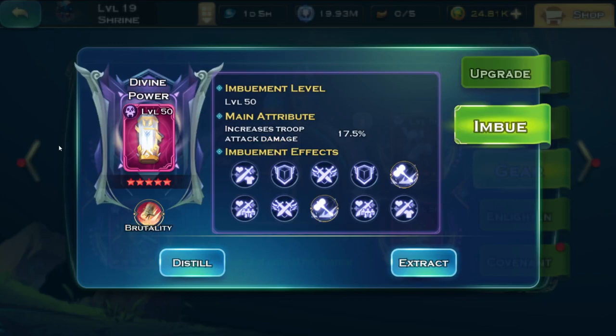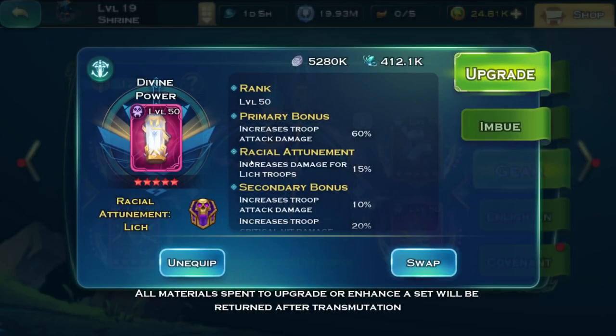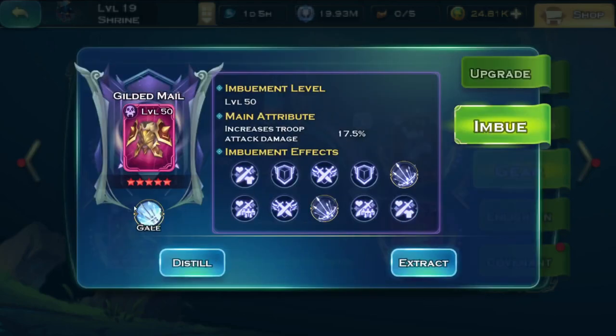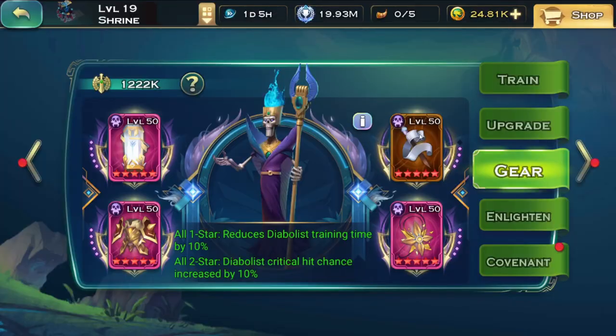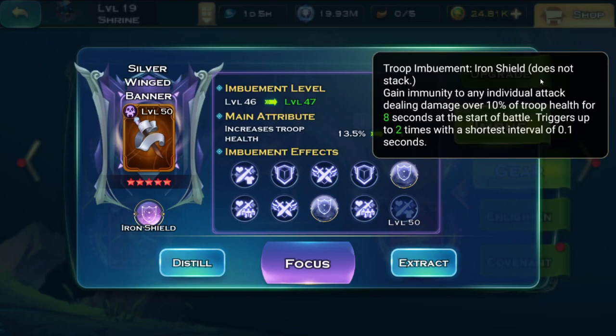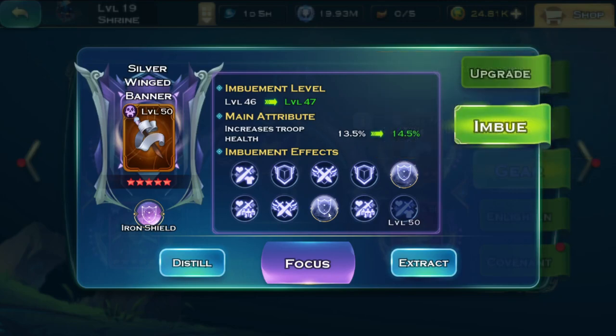In terms of imbues, there is something you can do to make your archers survive a lot longer. There are four imbues: three DPS — Brutality, Gale, and Pulverize — and one tank called Iron Shield. The Iron Shield ability reads: gain immunity to any individual attack dealing damage over 10% of the troop's HP for 8 seconds at the start of battle, triggering up to two times with a minimum interval of 0.1 seconds.